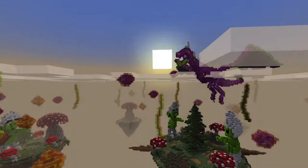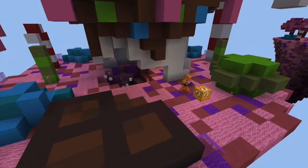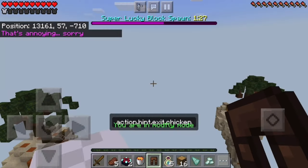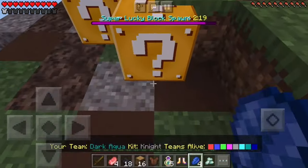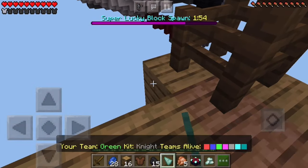The lucky blocks can be good or they can be bad. You can either find yourself being blown up by TNT, or you can find yourself flying on a chicken. Other bad outcomes include being trapped in a cage, blindness, and even more TNT.